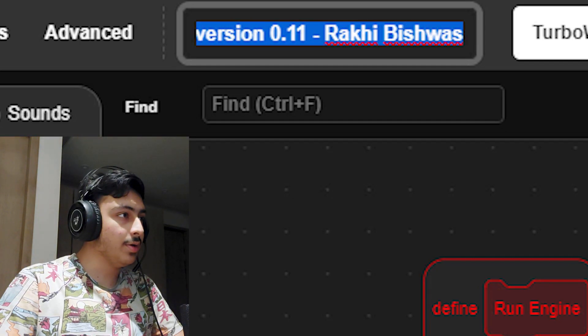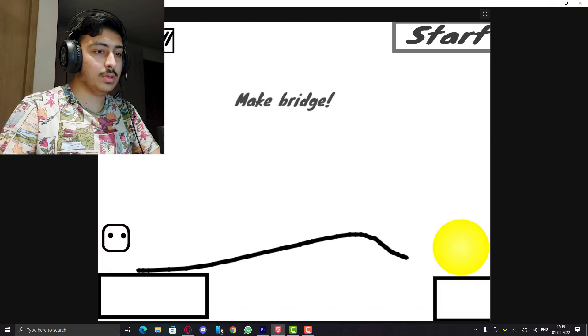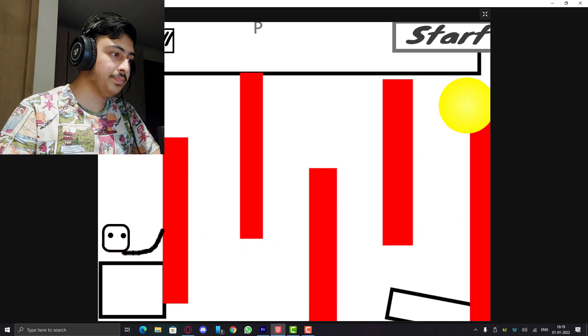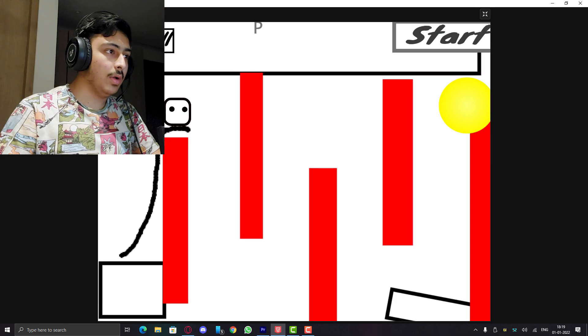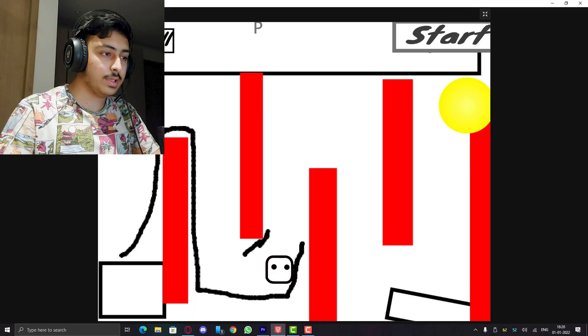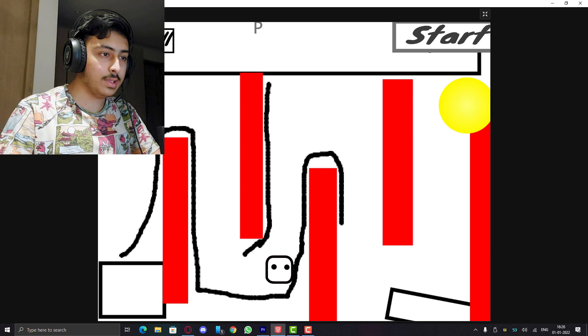Pen Up the Bridge - Beta Version 0.11 by Rakhi Bishwas. Make a bridge - here we go. This works, that is pretty cool but really difficult. I can edit at any moment, which is pretty easy. Let's get up here and edit the bridge to cover this part. Here we go, let me cover this part too.